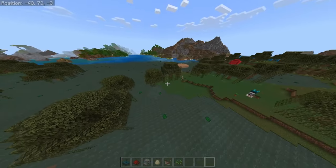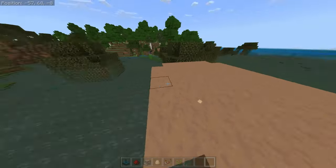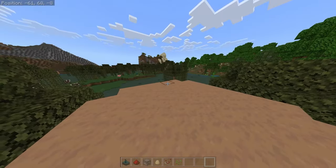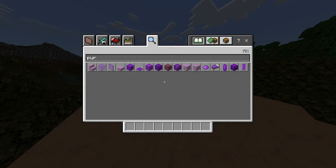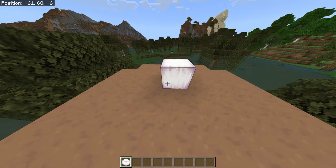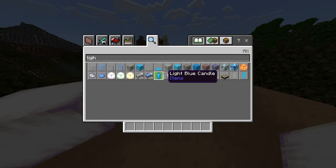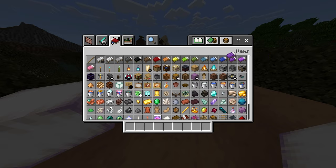Once you have that, head over to any brown block — this mushroom block will do. It's to the right of where you spawned, as you can see in the coordinates in the top left. Clear out your inventory and grab yourself the pearlescent frog lights. Make sure that you place down some frog lights to light up this area, then put those away.